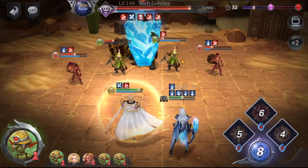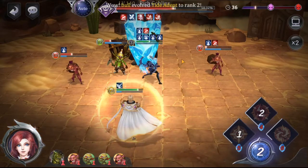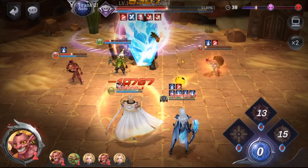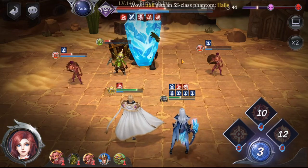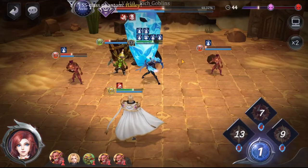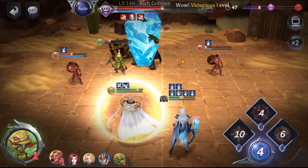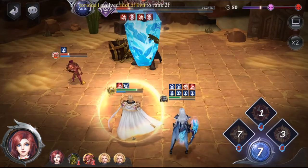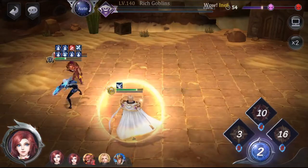Now we're getting down to the wire. We've got only two heroes left — my main hero and one phantom — let's see if they can pull this off. It might have been better to go after the little goblins as well, especially since he's frozen. Artemis is just going ham. And there's the big slap.